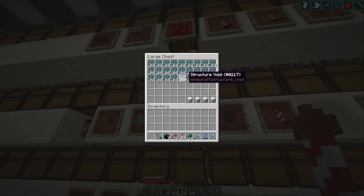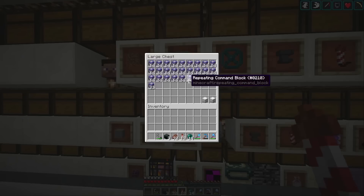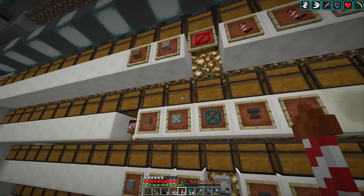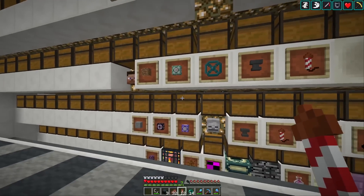Let's quickly check out some of the forbidden items we've obtained. Do you even remember this one? It's called a structure void — I've completely forgotten what it's used for. I covered it in a snapshot at some point, but I think it's just some technical block related to structures; it's not even in the creative menu. Then up top we got a barrier block and all the command blocks, which of course you can't use in survival.